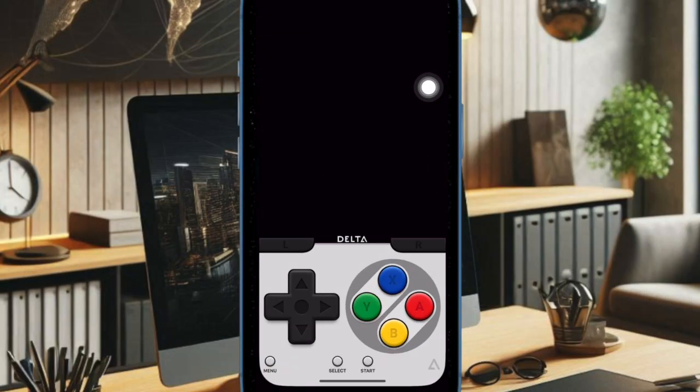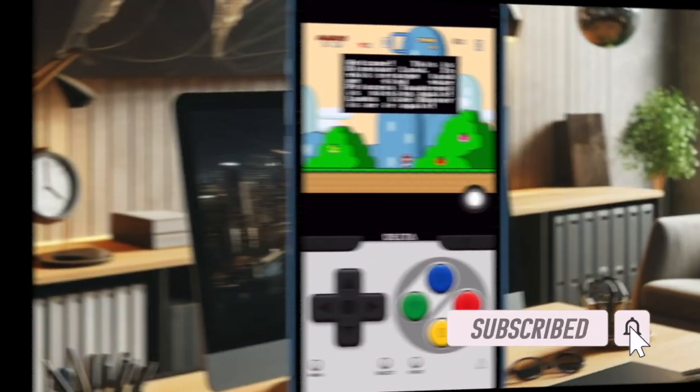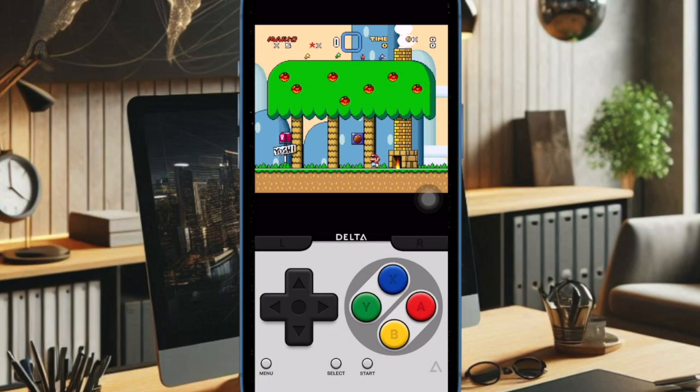Hey everyone, welcome back. The popular console game emulator Delta has just received a major update, bringing online multiplayer support for Nintendo DS games. With the release of Delta 1.7, you can now enjoy online play for DS games.